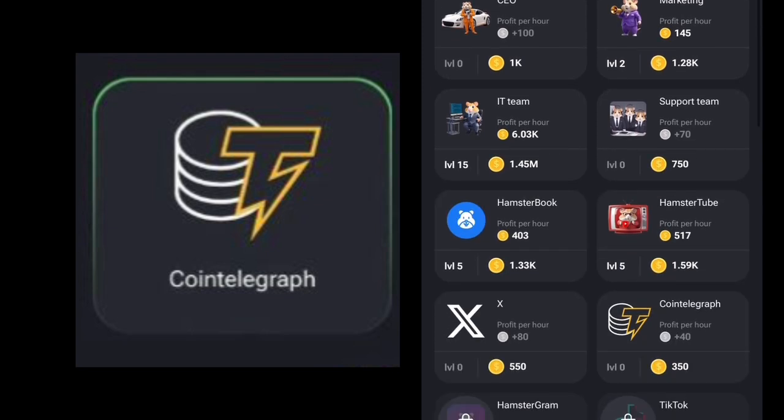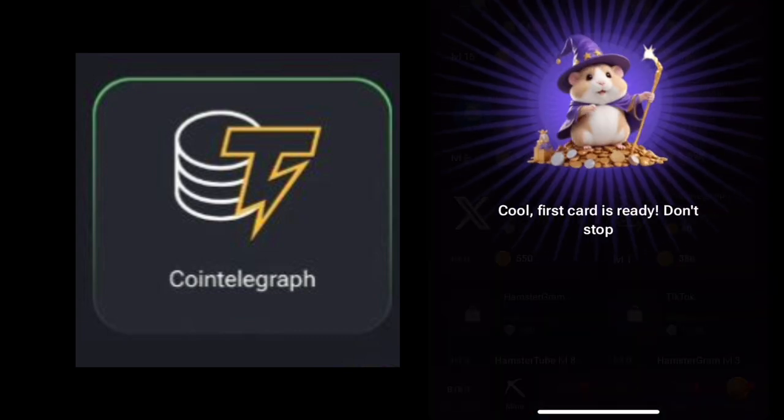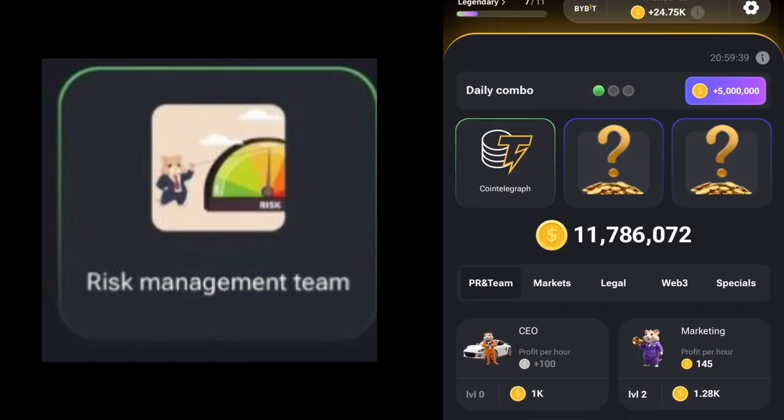Simply click on the Coin Telegraph and go ahead to claim it. We've succeeded in getting our first card, and you can see that it has reflected here. Now the next card we need is the Risk Management Team.